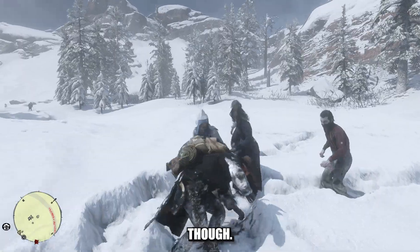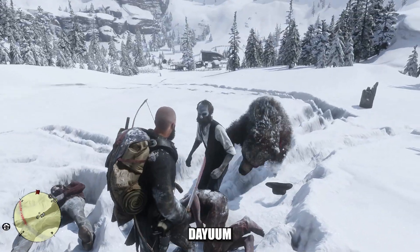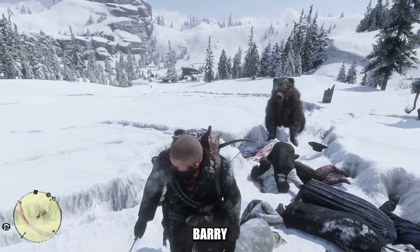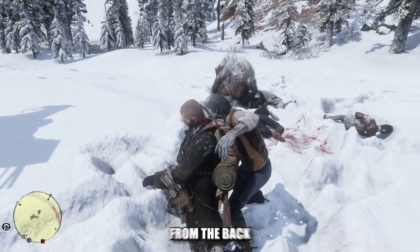Ain't no problem for Arthur, though. He took out the machete and started making zombie steaks. Damn, that actually sounds kind of good. Barry had his back as always, but these zombies like to hit Arthur Morgan from the back.